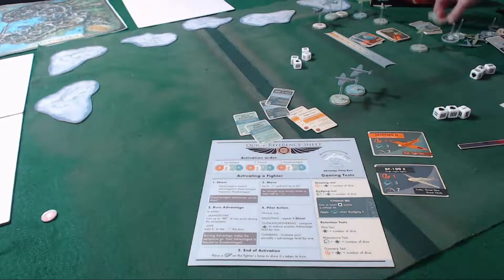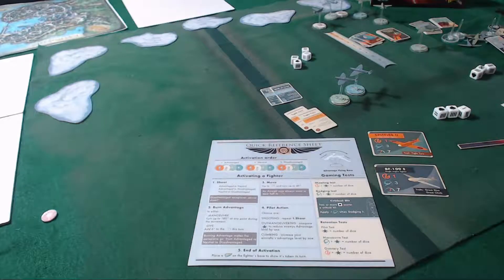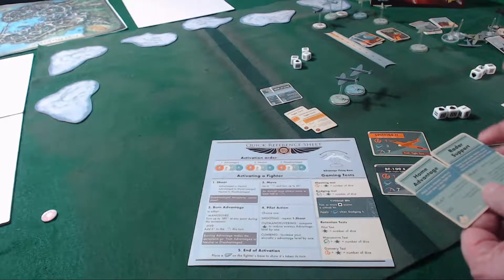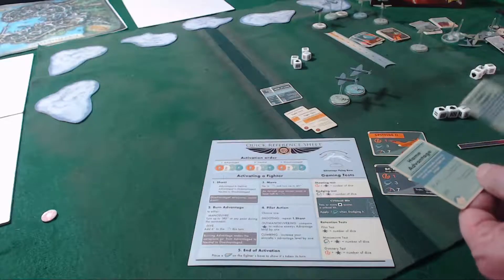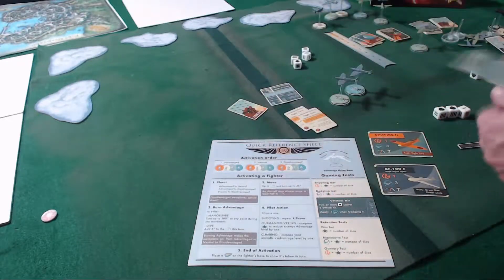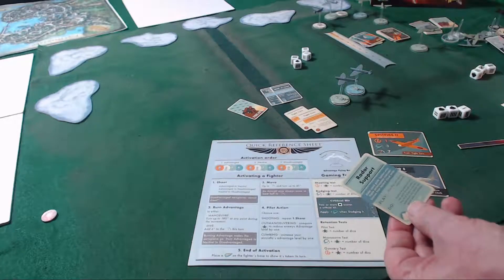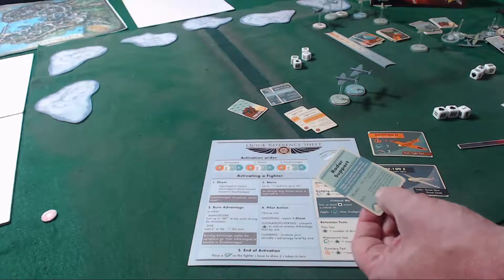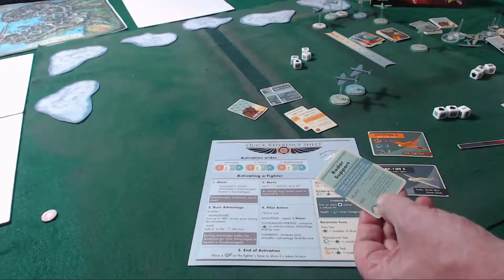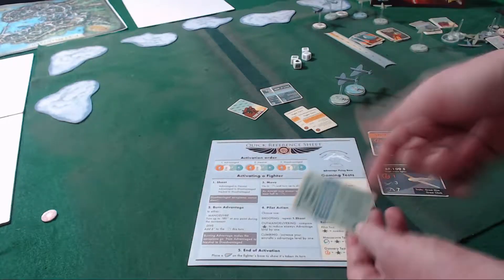Some theater cards can only be played during the setup of the game and they're played immediately, so both players know exactly what's happening. This one says play in reaction to receiving a boom chit, and this one says play this card during deployment. You just follow what the cards have to say. This one says make a maneuver test for each friendly plane — any that scores a success automatically begins the game with advantage — and then you just remove it.